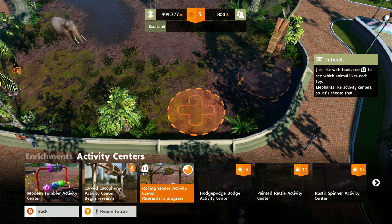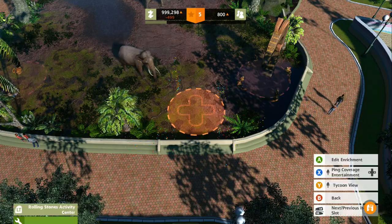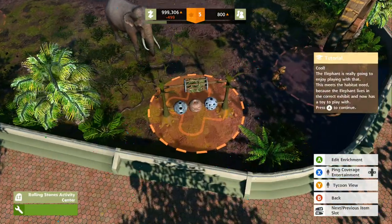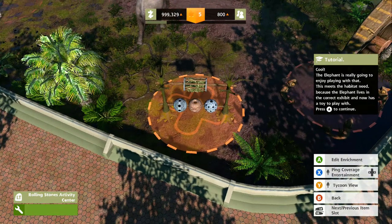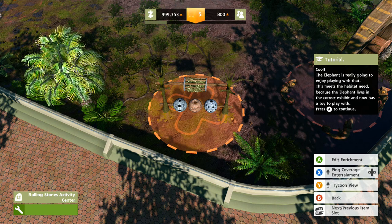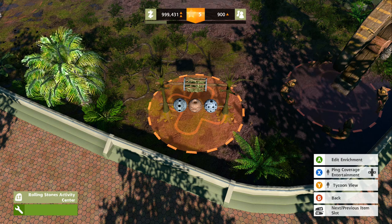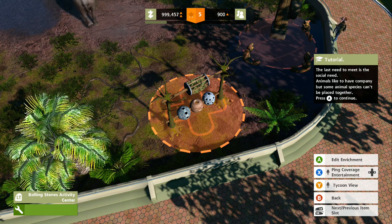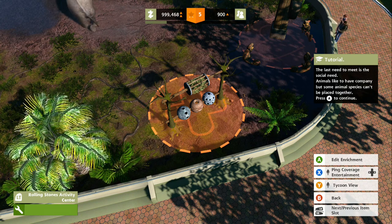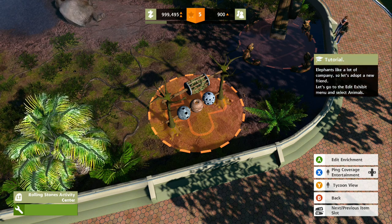So how was your guys' day? I'm doing good, I hope you guys are having fun. Bam! Look at that — cool, the elephants are going to enjoy playing with that. The habitat need is met because the elephant lives in the correct habitat and now has toys to play with. The last need to meet is the social need. It looks like they have company, but some animal species cannot be placed together. Elephants like a lot of company, so let's add a new friend.